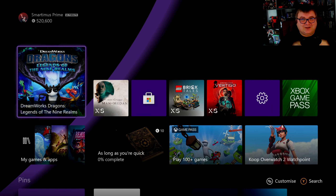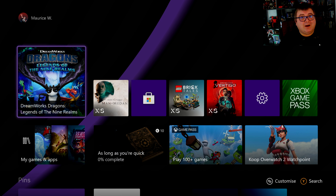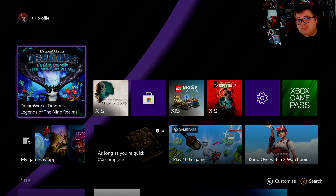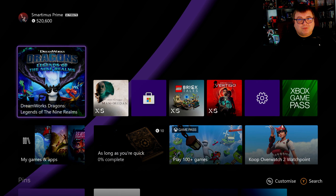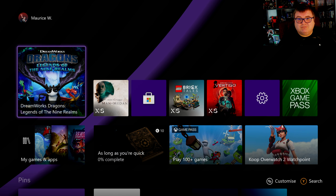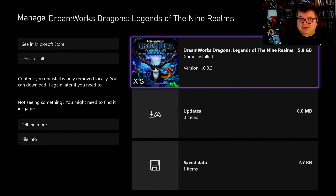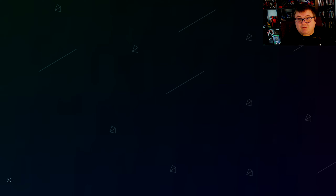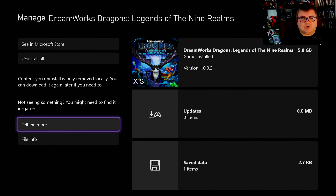Hey guys and girls, thank you for watching another episode of The Xbox Tester. My name is Maurice. Today we're gonna play DreamWorks Dragons: Legends of the Nine Realms on Xbox Series S. Let's go check it out. First of all, let's see how much data this game is — that's a whopping 5.8 GB. The game is not on Game Pass or anything, it's 40 bucks — standard price for games like these.